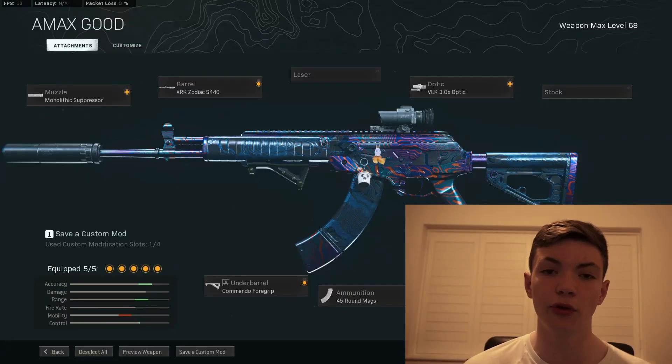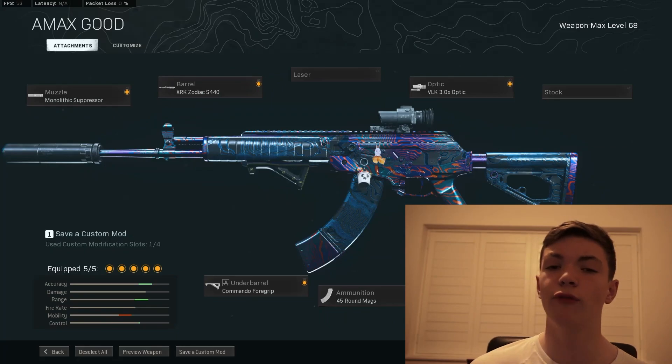Just up close though, look at its range — it's absolutely awesome. So the A-Max attachments are as follows. You have your Monolithic suppressor, your Zodiac barrel, your Commando foregrip, your 45-round mags, and your VLK 3x optic.